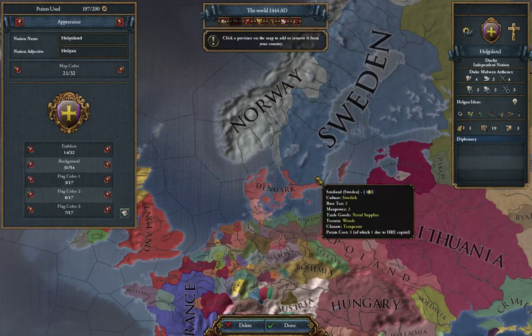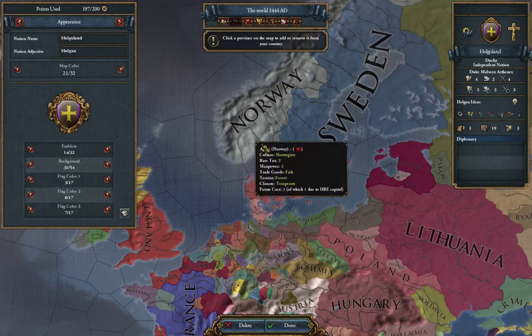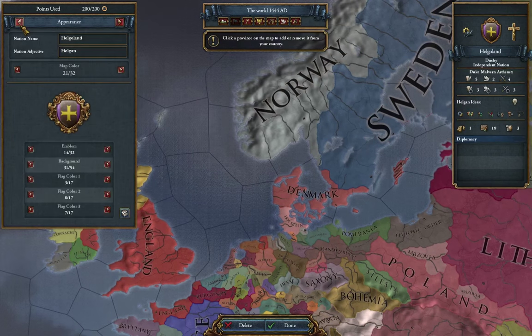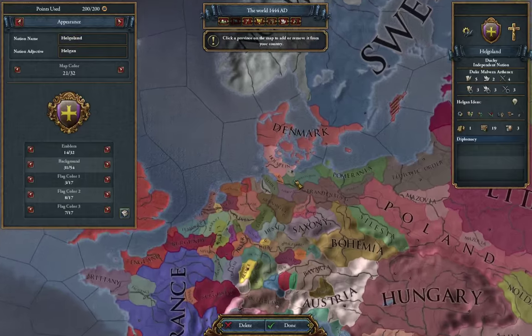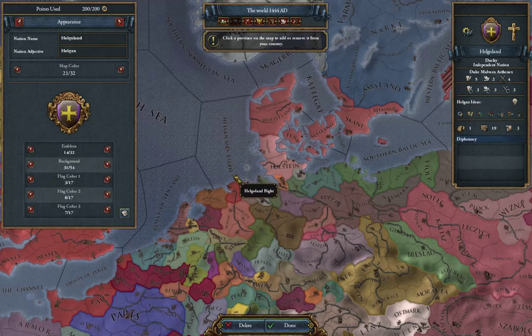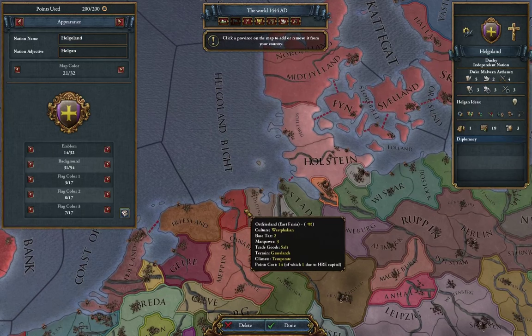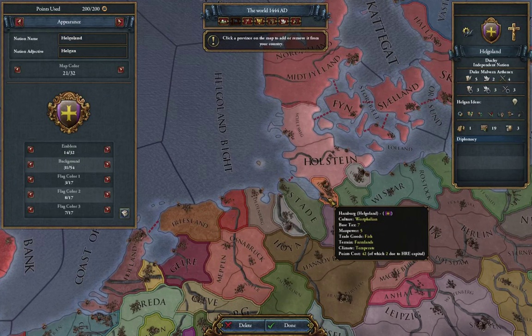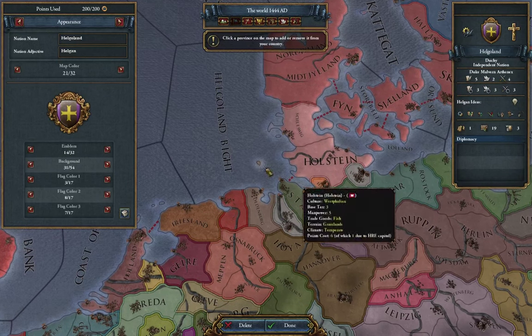Oh, that's what happened. I accidentally clicked on this province. I was trying to figure out how I gave myself three more points, and it's because I accidentally took a province I didn't mean to take. So I can undo that and give myself that back. I've created the nation of Helgoland, named after the Helgoland Bight — this little tiny group of islands in the middle of the North Sea. They're traditionally more associated with Frisia than Hamburg, but I needed a name and it was convenient.